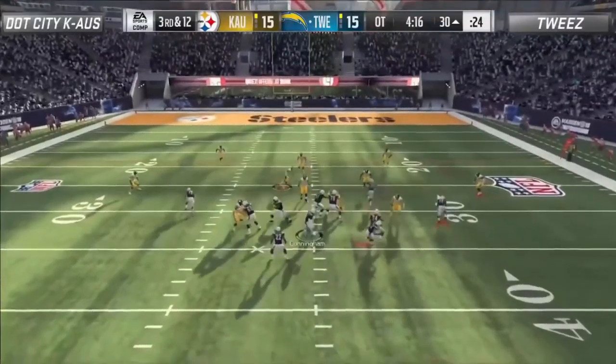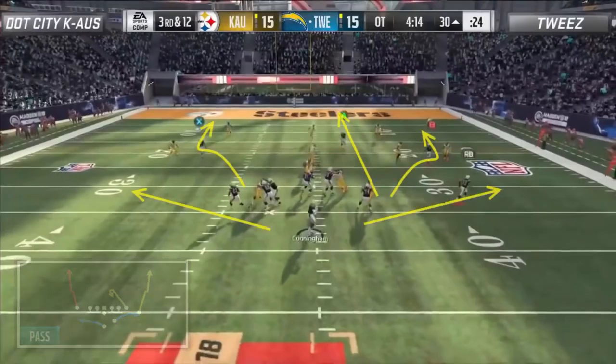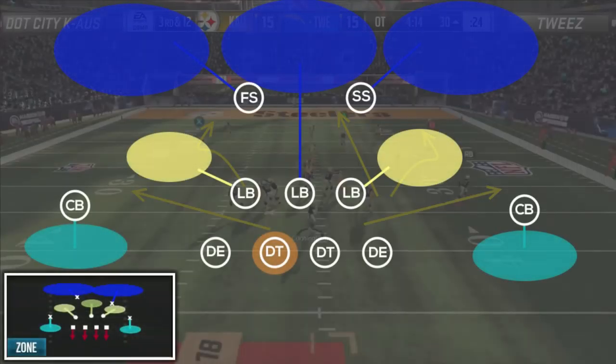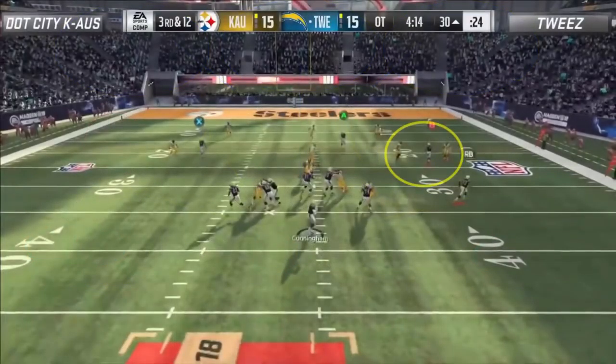A few plays later, Tweez goes to a play which proved to be reliable for him in stutter goes. It's a 5-man route from Tweez and Chaos' defense shows its form. Once again, it's Tampa 2 with the same setup except now he is usering the right outside linebacker. Since Chaos was dropping his middle linebacker deep, it became Chaos' responsibility for the short and intermediate middle part of the field. On the right, Tweez's receiver is perfectly bracketed by the outside cloud flat and the interior vertical hook. Over the middle, Bo Jackson is surrounded by the linebacker and safety over the top along with Chaos' user underneath.